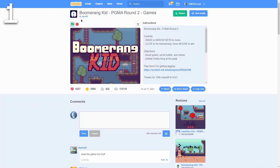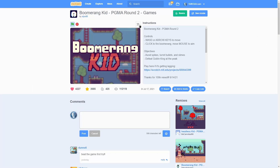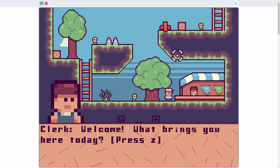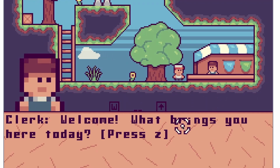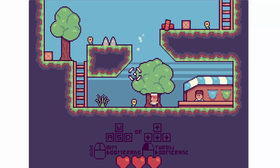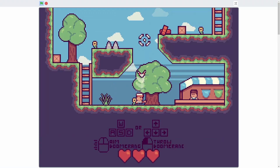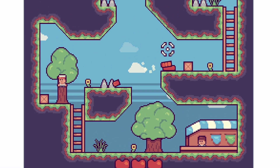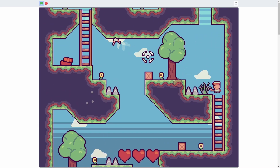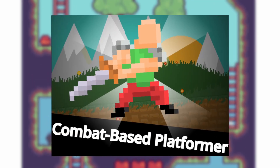The very first game we have is by Alps88 and it is called Boomerang Kid. This game is super cool because of the art and because of the gameplay itself — it's just a really, really good game. I'm going to skip the dialogue so I don't spoil it. There are directions built into the ground which really looks good, and I really like the color palette. I'm this little dude who can throw a boomerang and run around. There's AI, there are turrets, and it's like a platformer but more combat-based.